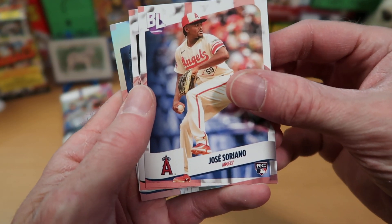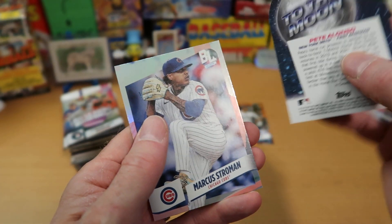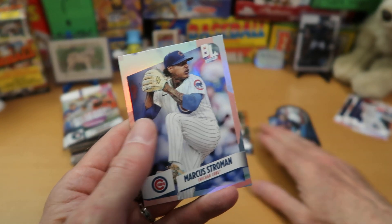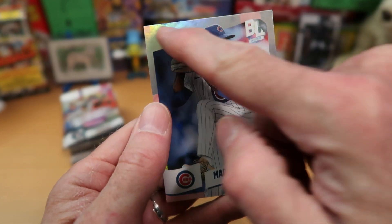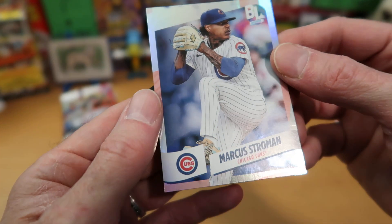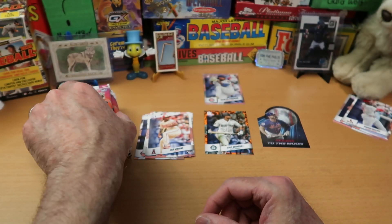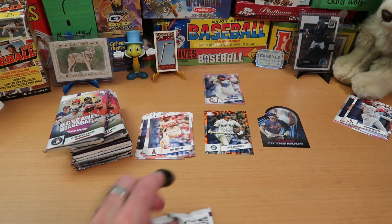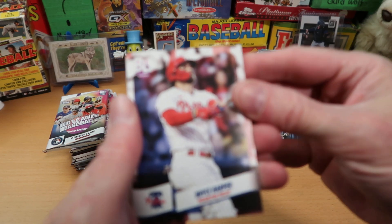Jose Soriano, rookie card there. Alec Thomas. And we get a To the Moon insert, which is my favorite insert out of this product — it's Pete Alonzo, the polar bear, gone to the moon. And Marcus Stroman, who has some kind of weirdness going on at the top of the card. I don't know if that was cut wrongly or something weird happened to the foil up there, but that card is not right. I'm gonna put that in the foil pile. We already have four piles going, so you know it will not be very long before Card Wolf gets completely confused about where anything is on the table.